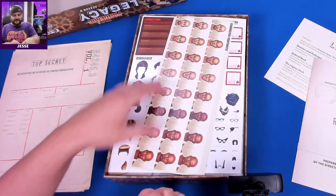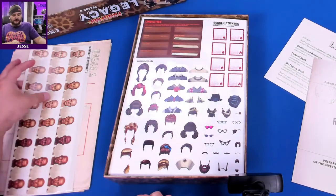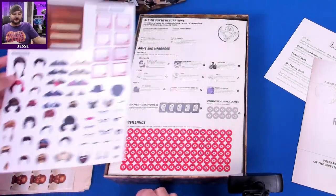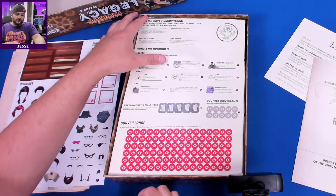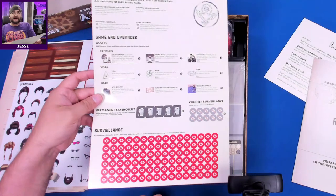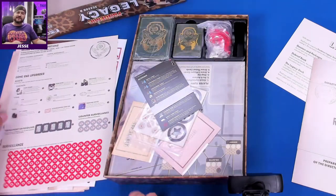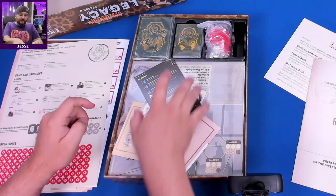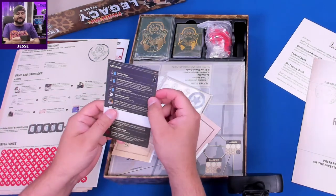We have lots of stickers — we have lots of disguises, cool, we're going to be looking different. We have more stickers here. I'm not going to zoom in on any of it, just to give you an idea if you're planning to play this. Here's our list of actions.